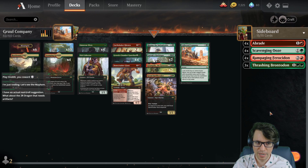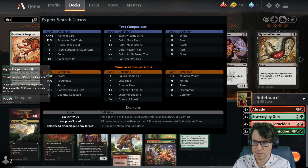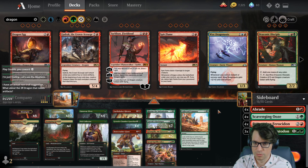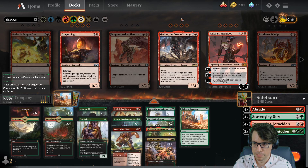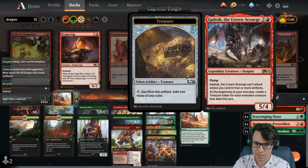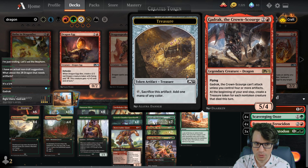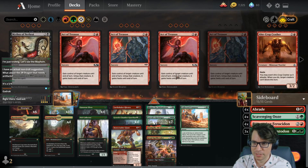What about the two red dragon that needs artifacts? I know which one you're talking about, but I don't think that one's particularly good in this deck, nor do I have one. I crafted a bunch of stuff for this. Here it is — it can't attack unless you control four more, and at the beginning of combat it creates a Treasure, so it doesn't attack until four turns later. Nah, let's try my crappy build and see what happens.